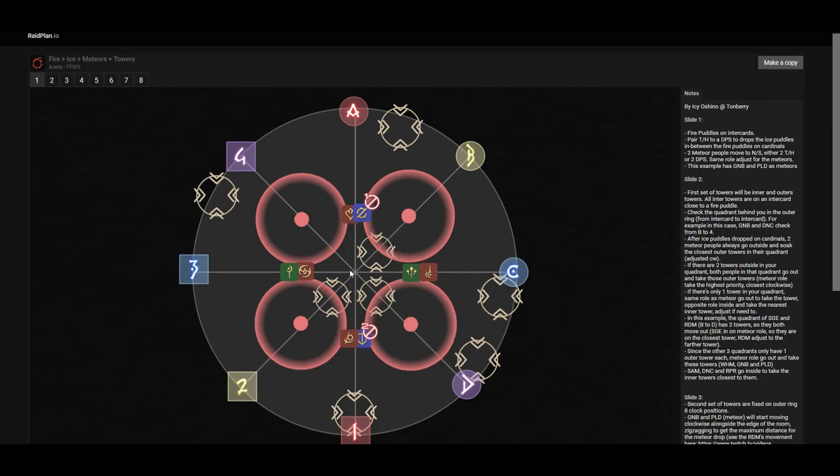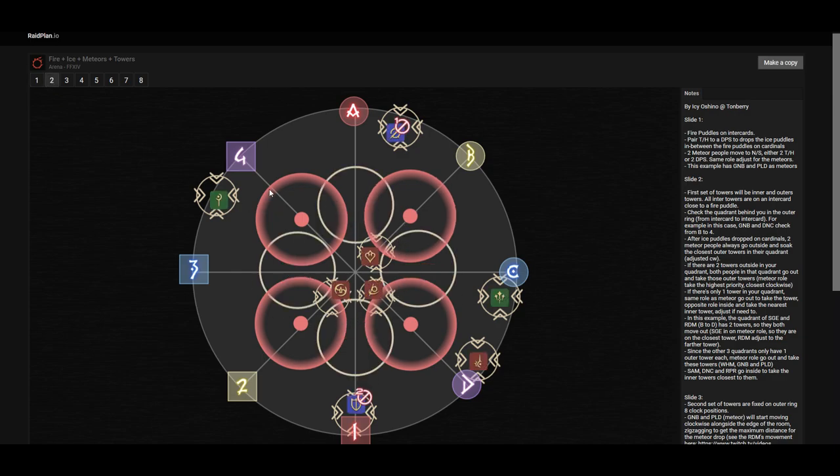We have to make sure to pair each DPS with one tank and healer. So here: the samurai with the white mage, the gunbreaker with the dancer, the sage with the red mage, and the paladin with the reaper. The reason for this is that ice puddles are going to be dropping onto them. We drop them onto the cardinal spots, making sure we do not overlap too much inside — otherwise the players taking the towers inside are going to get clipped and die, causing a wipe.